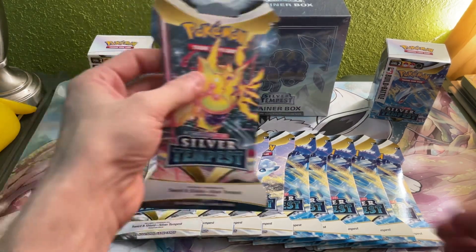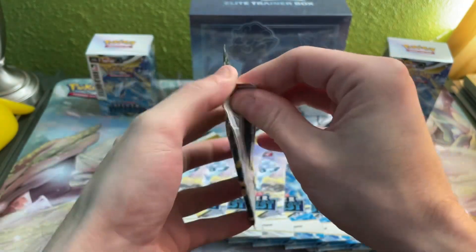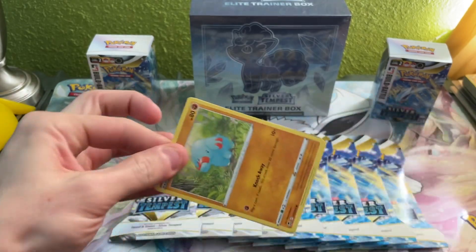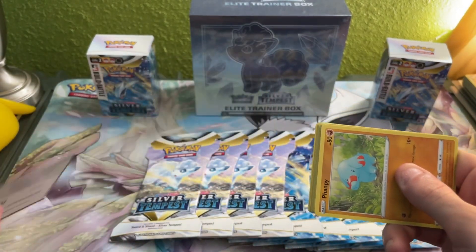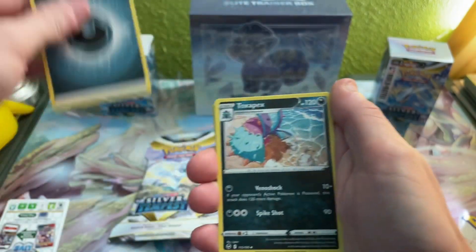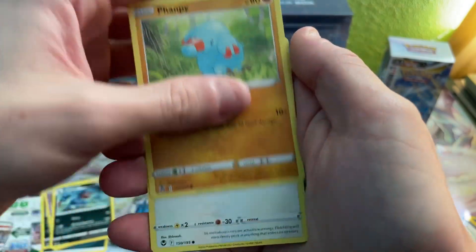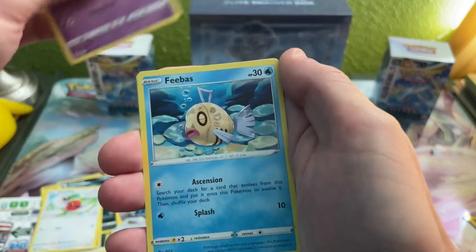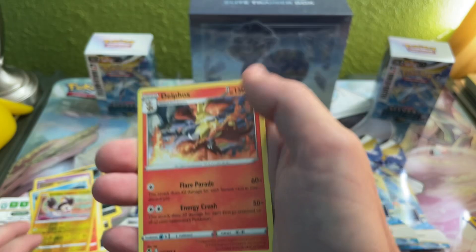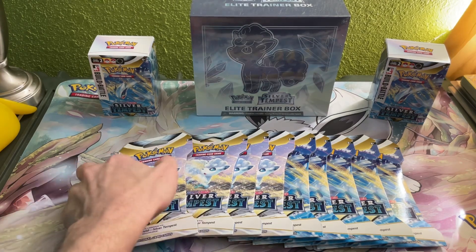Let's get right into pack number three. Panpharos on the back, code card for everyone. Dark Energy, Skorupi, Jynx, Toxic Rock, Panpharos, Fletchling, Chinchow, Froakie, Fennekin, Emolga, and a Delphox. All right, another pack down.